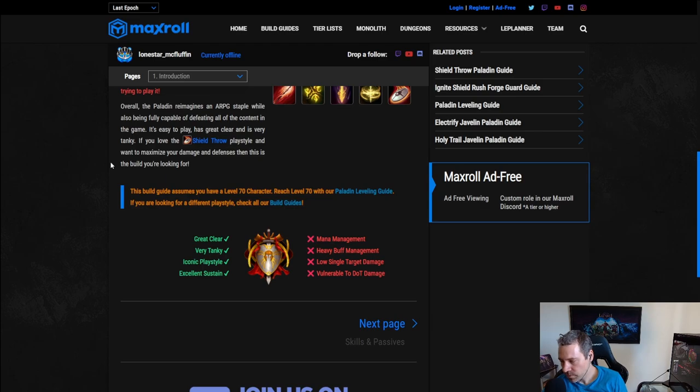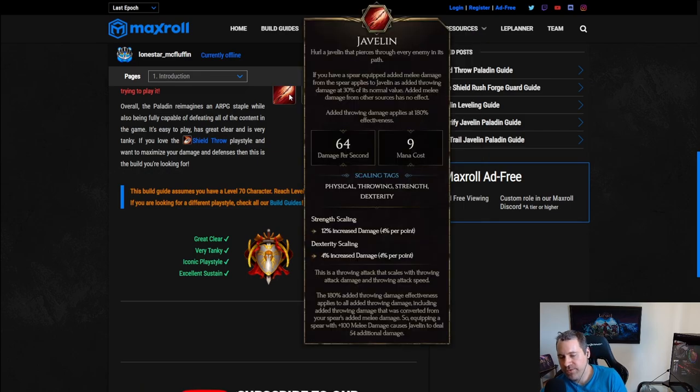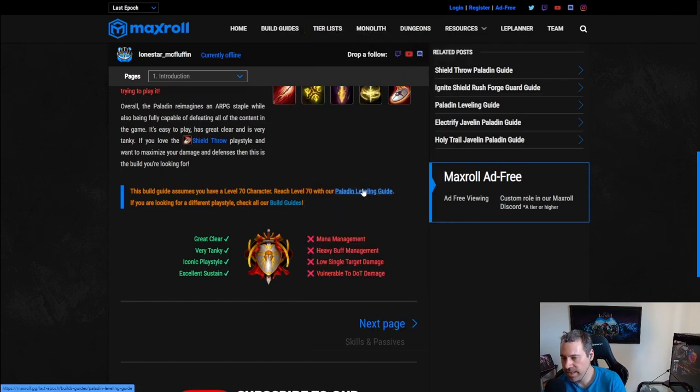The lower single target is because it doesn't proc smite as much as other builds. For example, Hammer Throw gets three hits per attack and can hit again on the return, while shield throw is just one hit per throw. We do buff it with Javelin, which can also proc guaranteed smite, but that means we're not getting the 60% increased damage from Volatile Reversal, which is a very powerful buff.